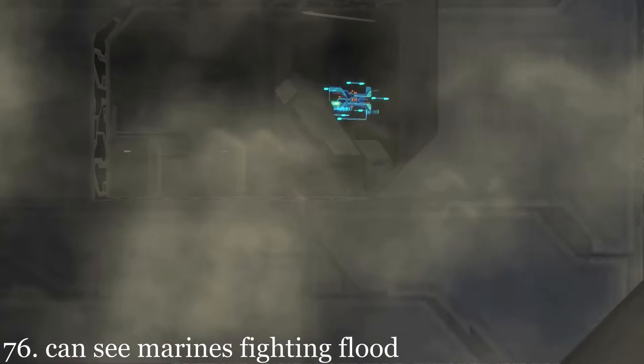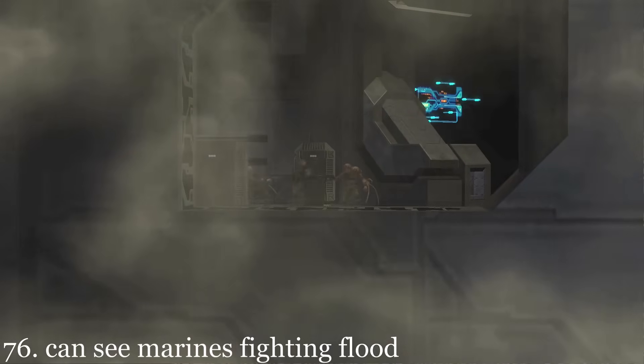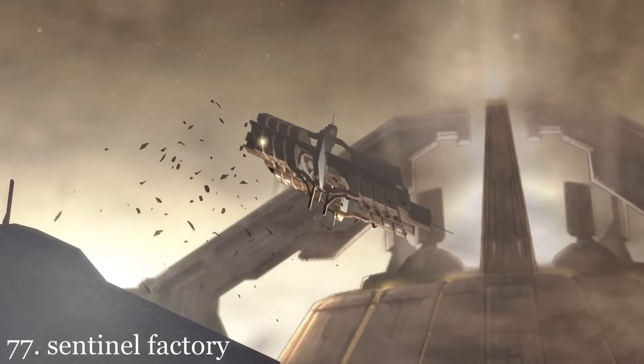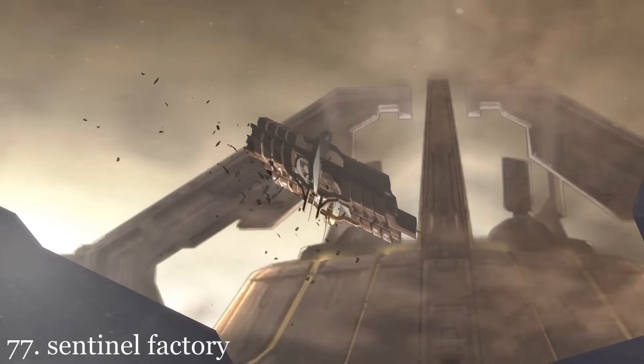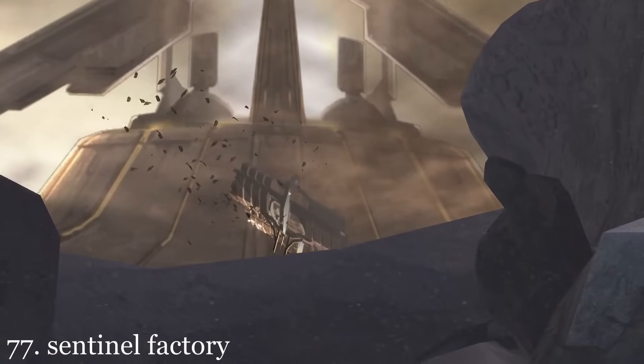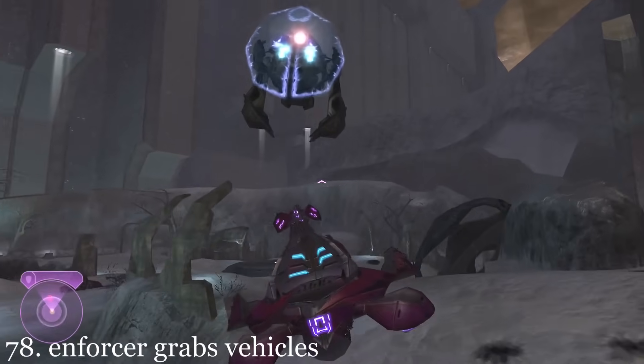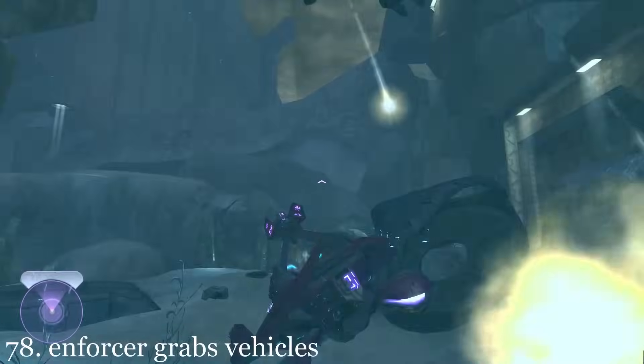The player can see marines fighting the Flood across the way. This facility that gets shot down in front of the library is actually a Sentinel Factory that produces Sentinels, Sentinel Majors, and Sentinel Enforcers. The Sentinel Enforcer can destroy any vehicle by using its claws to crush its enemy.